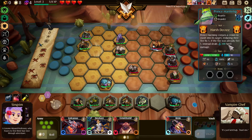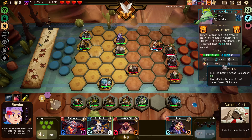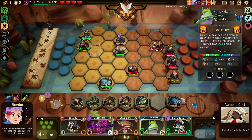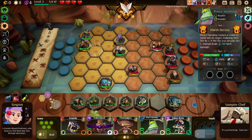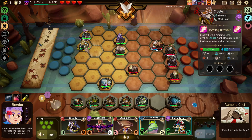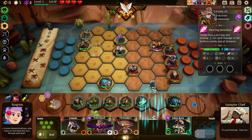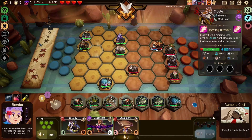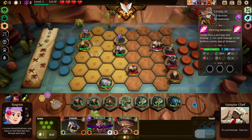Prince Harming conjures a crown to crash into its target, reducing their tier by one. If the foe is already tier one, it's stunned instead. Pretty good — you're one range, pretty strong because you're like a rank three unit. Another reroll: another Prince Harming and another elder. Do I give up on trying to get the skeletons? I think this is kind of a lost cause. I don't really want this guy in my team — give me another Prince Harming.